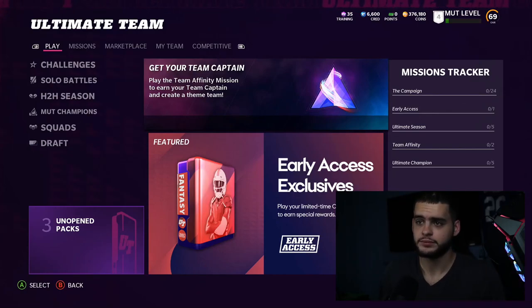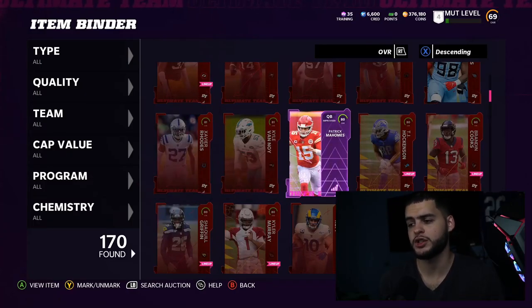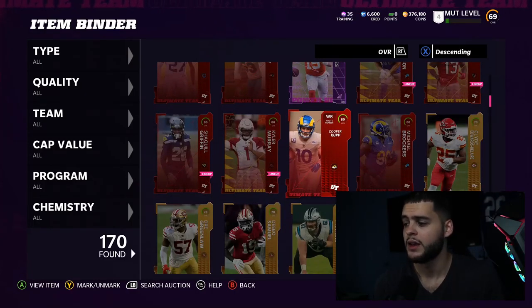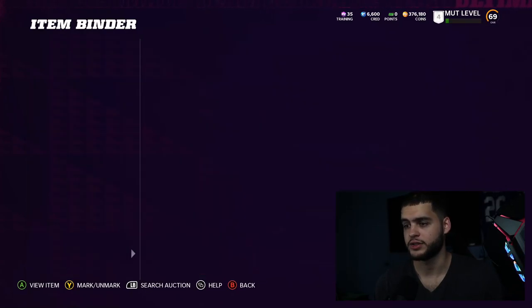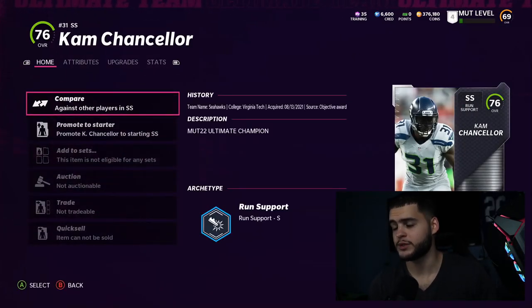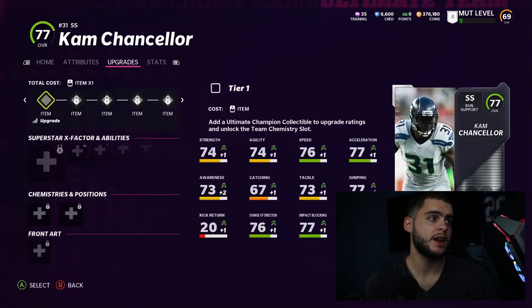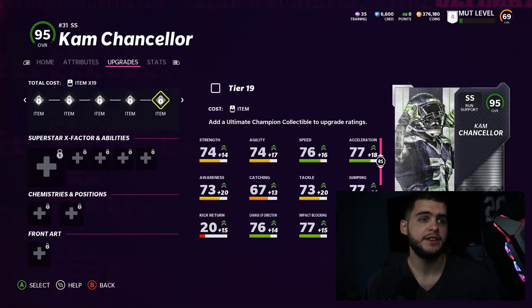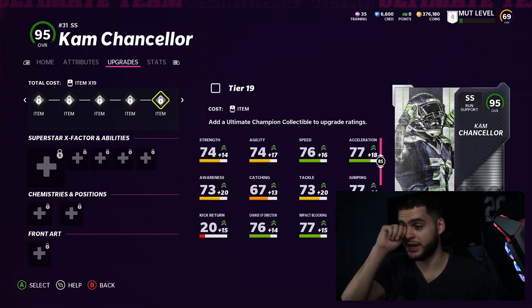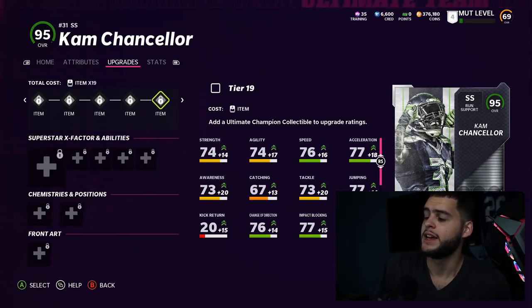Cam Chancellor is your Ultimate Champion that you get by reaching level four and then scoring one touchdown in a solo challenge, any online mode, or any mode really. So this is the Cam card right here — he's a 76 overall run support archetype to start. If you guys haven't seen him fully upgraded, if you get him all the way up with all the collectibles, you get a 95 overall — Cam is a goon.